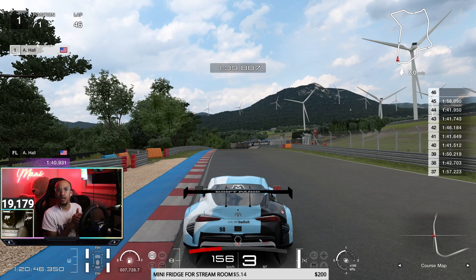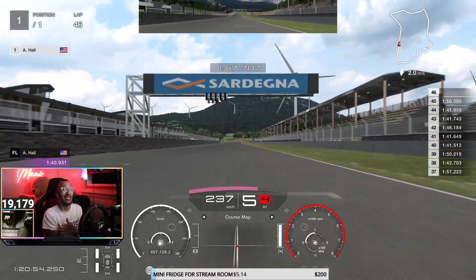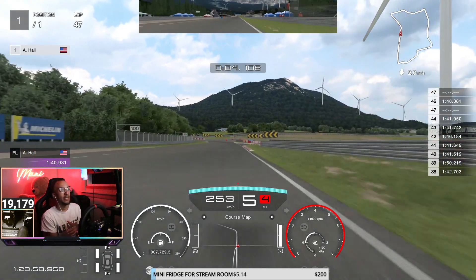As we exit this final corner that they start us in, get a nice strong exit in third gear — third is very stable and you can get on that power nice and early. Going down this straight, keep it in fifth. There's no point going to sixth because we're immediately heading into a fast left-hander, so you'll lose time by upshifting and then having to downshift. Rev it out in fifth.